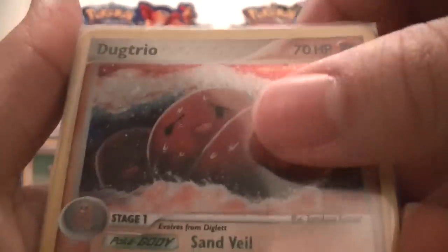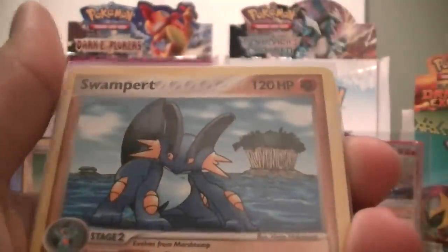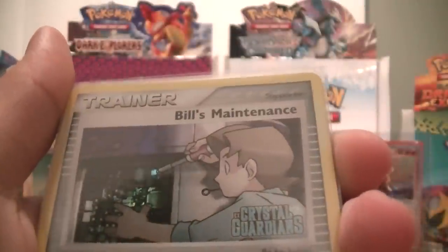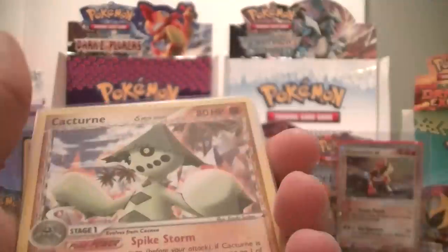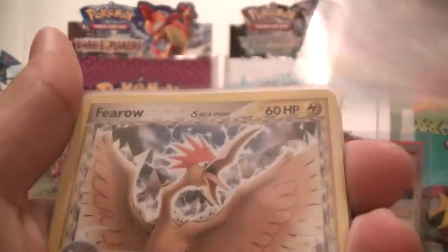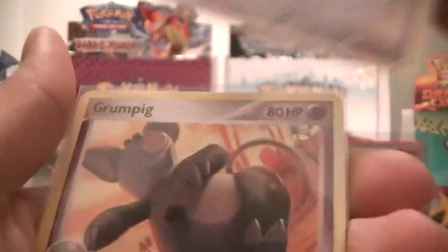For EX Crystal Guardians: Hollow Dugtrio, Reverse Charmander, Reverse Holon Circle, Grumpig, Swampert, Igglypuff, Igglypuff, Bill's Maintenance Reverse, Venusaur, Cacturne, Farrow, Grumpig, Farrow, Graveler, Graveler, Tropius Reverse, Nuzleaf Reverse, Marshtomp, another Graveler, and another Grumpig.